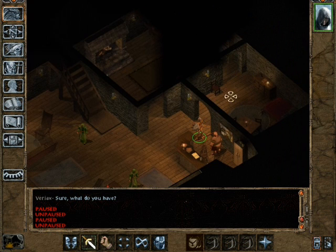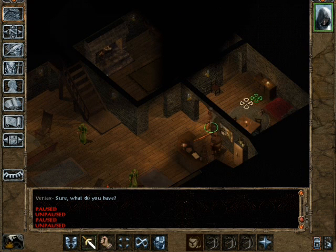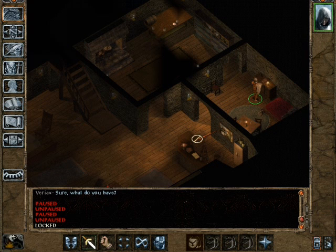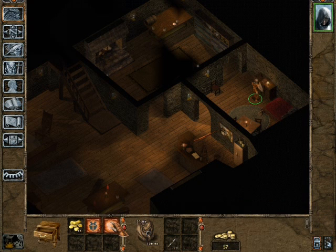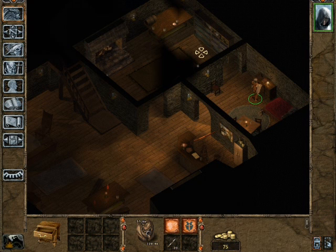Let's have a look around. If I press Tab I can see highlighted items - there's one there. Oh, it's locked. Well, we do have some levels in Thief, so if I click this button for my thieving skills, I can click on the chest and use lock picking. I've got good lock picking skills so I can open that and take what's inside. We have some scrolls with spells in them, which I can't use because I'm not a mage, and some gold - gold's always good.